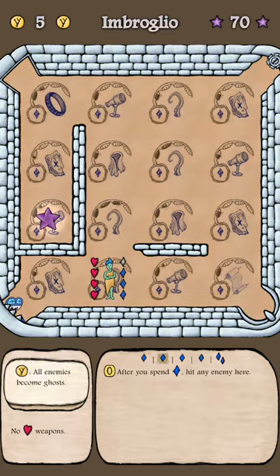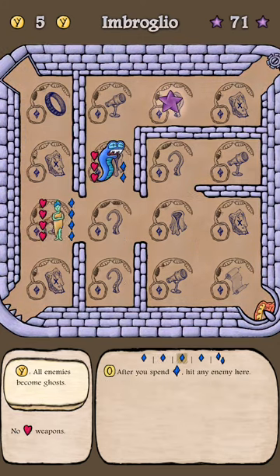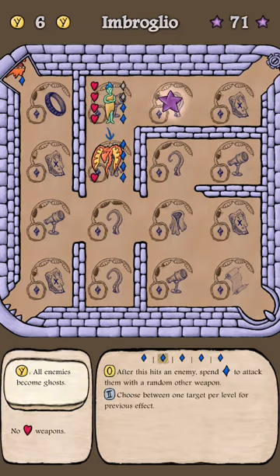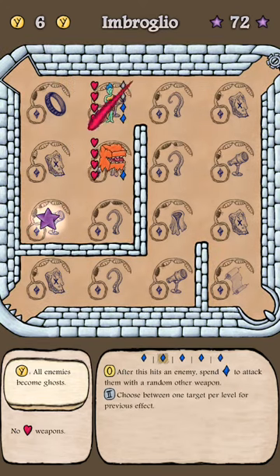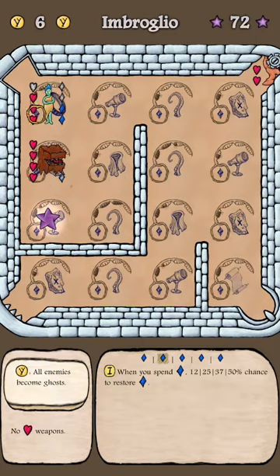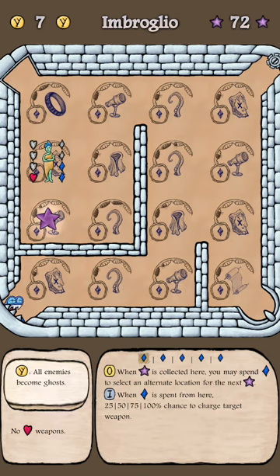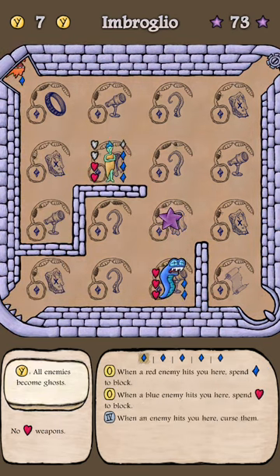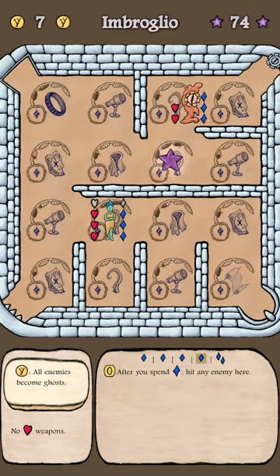I killed the ghost — I don't want this guy to level up. I'm not sure if it would've been better to try to fight those guys. Here with only one enemy I don't mind it. That was nice — actually gained a diamond back so I can do the double attack again. I gained it back because I leveled up the ring. So level one has a 12% chance of restoring. Now here I'm going to step on the ring — this is too tempting, looks like I can get a level two ring safely.